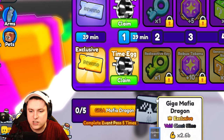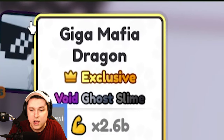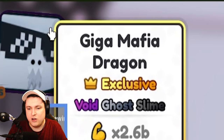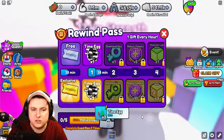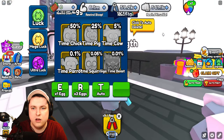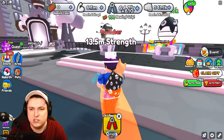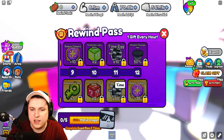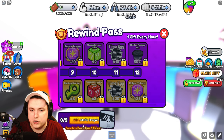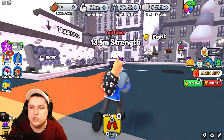If you complete the pass five times you get the Giga Mafia Dragon, which is 2.6 billion strength — really good. There's also a new black slime tier exclusive to this event on the Giga Mafia Dragon. Clicking the time egg gives you Time Cows at 1.5x multiplier — free from starting the event. Every hour you earn extra items: new arms, lucky blocks, and eventually a shadow passage hat and Robux. You need 60 total hours to guarantee the dragon.